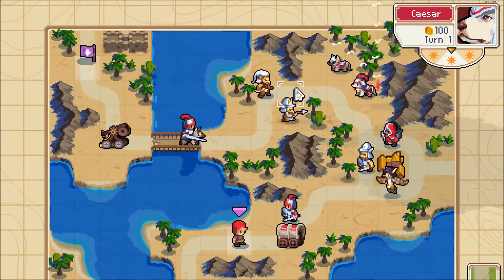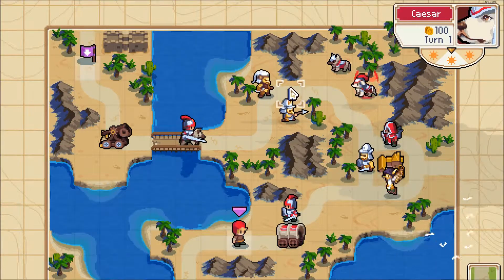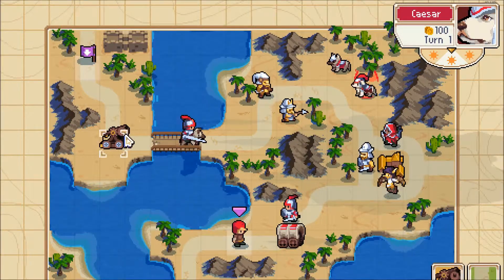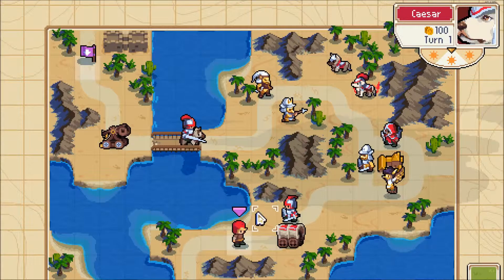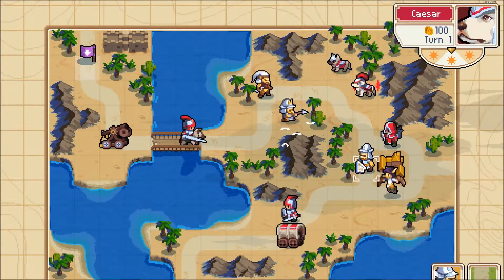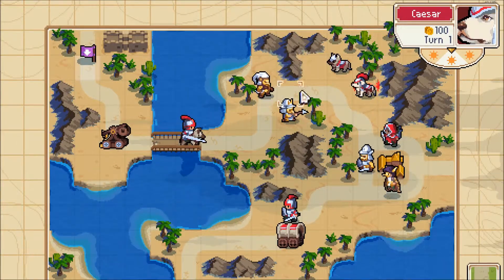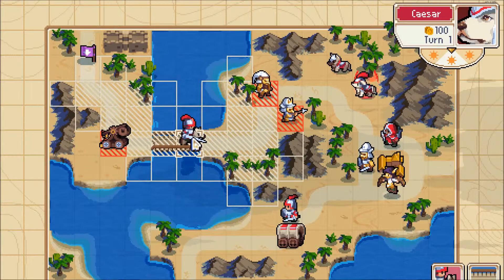So our wagon can make it to here, and then we'll need Caesar to inspire the wagon so it can continue to move over to the destination — that makes this doable. Our obstacles are the units blocking the road: this swordsman, this archer, and this trebuchet need to be eliminated. The trebuchet is out of range of everything but the knight — even if we inspired the dog over here, he still couldn't reach the trebuchet. So the trebuchet has to be taken out by the knight.